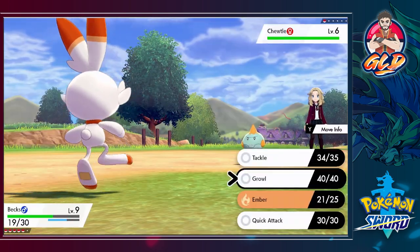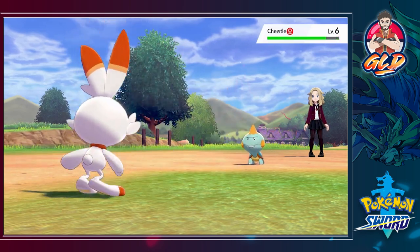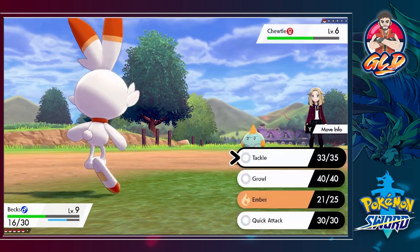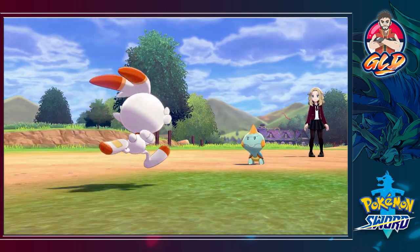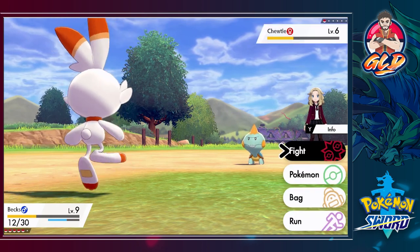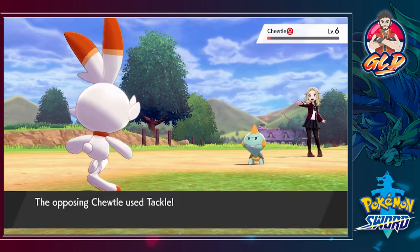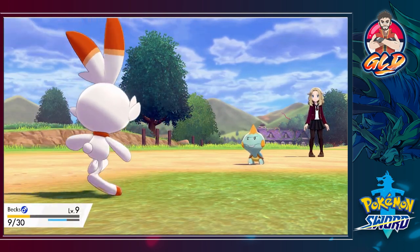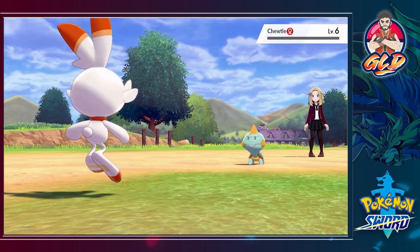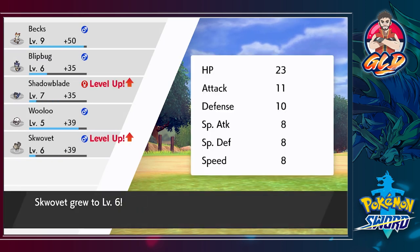We're taking on a Chewtle. Chewtle is a pretty good Pokemon and I have my eye on one. The only reason I haven't gotten a Chewtle just yet is because of Pokeballs - I like to capture Pokemon in different Pokeballs for different teams. I'm going to wait because there is a location where you can buy different kinds of Pokeballs. Bex is not doing his best right now - bold nature, low physical attack. And just like that we have defeated these guys!